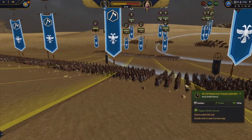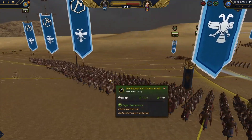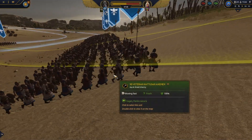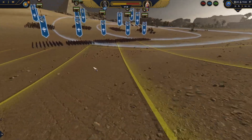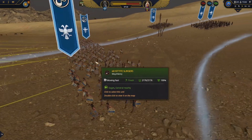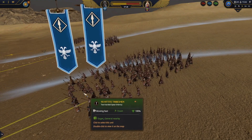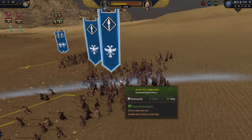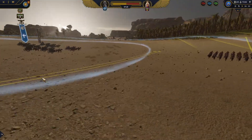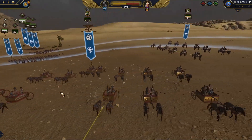We are starting with a fearsome line of veteran Hattushan Axemen. These guys are elite and they don't like sand. Behind them I have a nice line of Hittite Slingers — a cheap, good, long-range option. And as you can see, in pairs of two I have three groups of Hittite Tribesmen. These two-handed guys will be very important during the battle. And of course, we have some heavy chariots of my own.